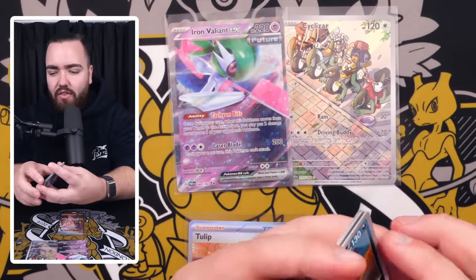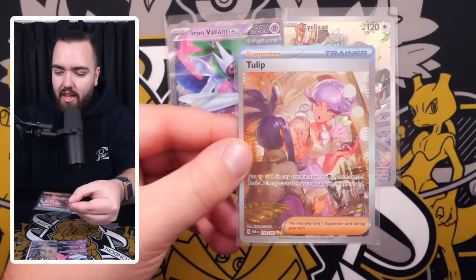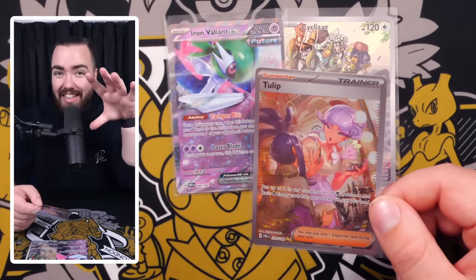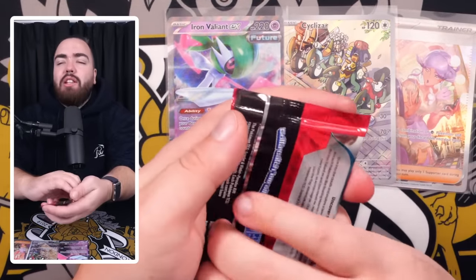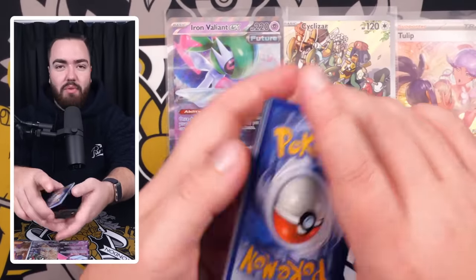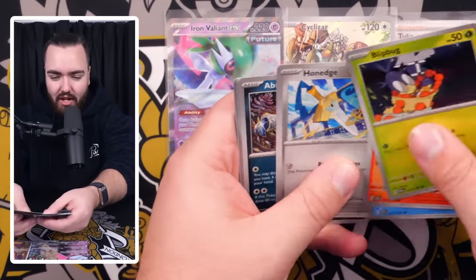Usually the Iono and similar cards are the top cards in the set, but in Paradox Rift it's interesting — it's not the case. The Tulip is around $18. The Iono and Miriam dropped quickly, but at the start they were $80 plus, at least. We still got the Tulip card. I would have liked the Altaria SIR, but we take Tulip. It's funny how things change — weeks or months ago we'd be going crazy for that. Sets change, the environment changes, and we move with it.